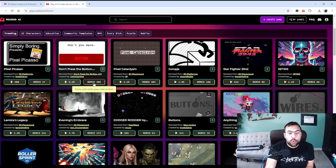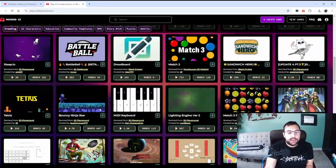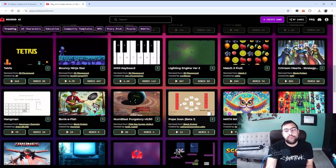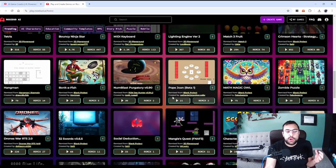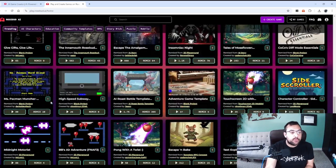The remix feature is the cool part. You can actually clone a game and remix your own project. So let's try to remix a project and I'll show you what it can do. Then we'll actually try to build one ourselves, and I'll show you one that I spent some time building going back and forth with.